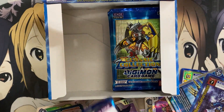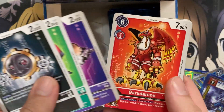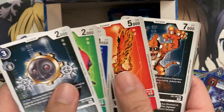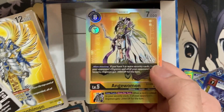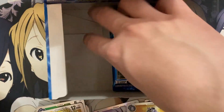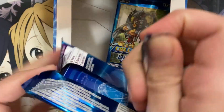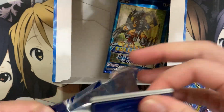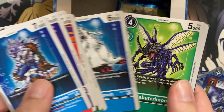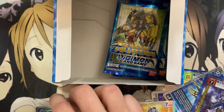Moving right along with these packs. Garurumon, Garudamon, Salamon, LadyDevimon, Arkadimon. We have Seraphimon and Angewomon — another SR! So we're getting all the SRs. I don't think I pulled ImperialDramon or Angewomon in my other box. But I'm glad I pulled the Diaboromon because that's a card I wanted for a deck I want to complete. I have the deck built already — I just want to update it with the best support it can use.